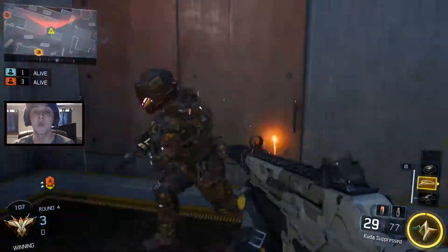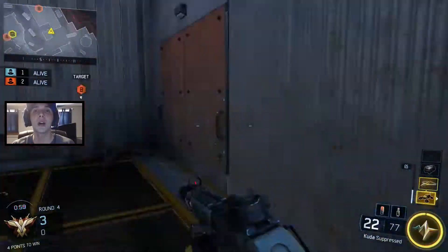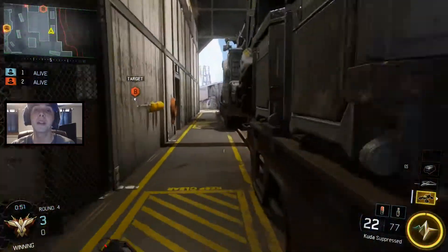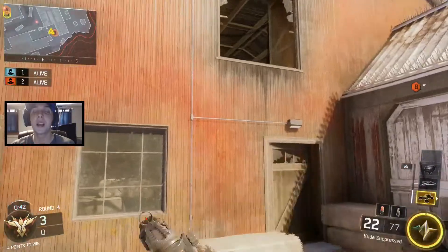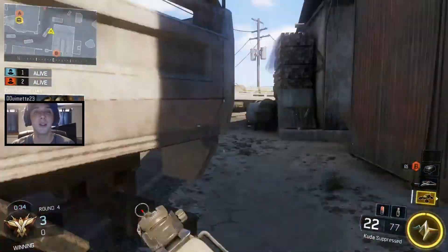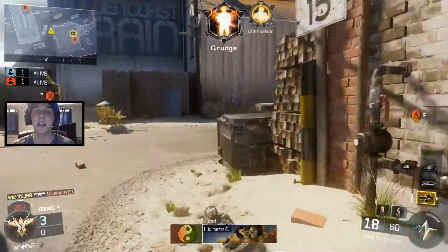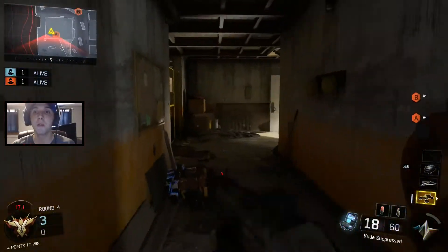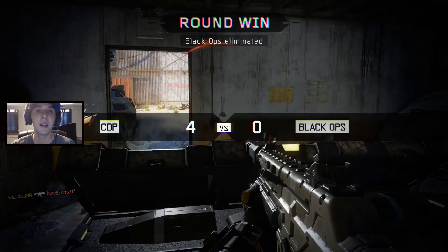They can't hear me because I have Dead Silence, but I can hear them because I have Awareness and Sixth Sense — so I have the advantage. Now it's a 1v2. I was saving my scorestreaks for the next round just in case I die. Now it's 1v1 and I'm going for the bomb — I'm going to plant it. Thanks to my Sixth Sense perk, right here — the enemy is right behind me, coming through the doorway. We get him and win the round, and that's how we won the game.